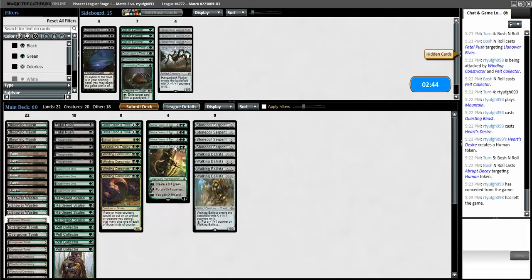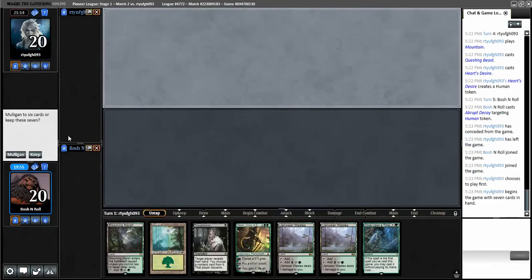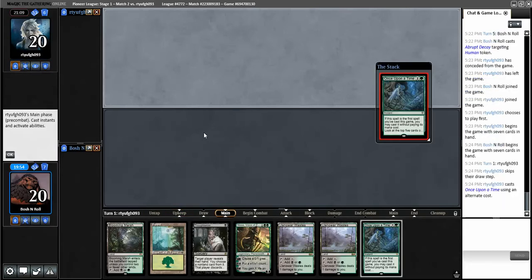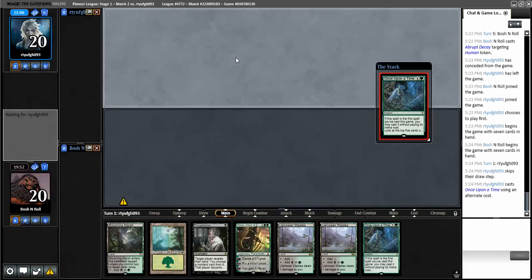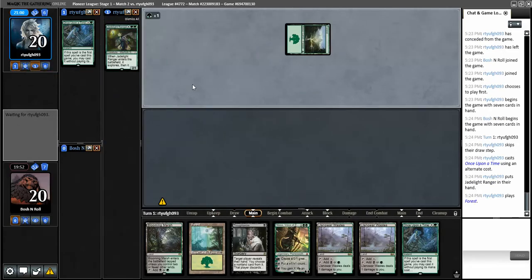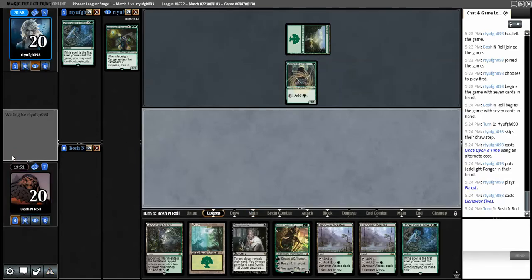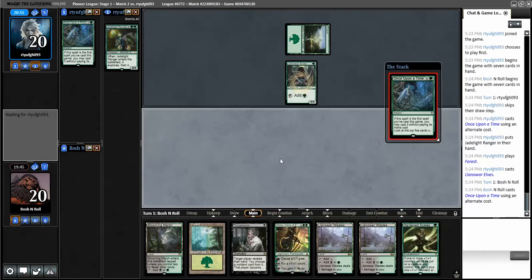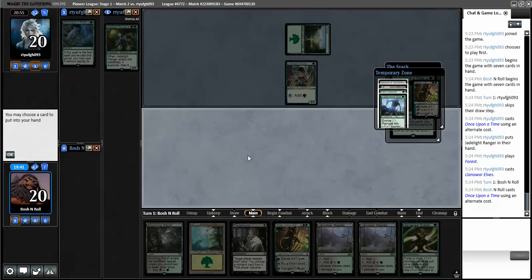Seeing Questing Beast doesn't change my plan in any meaningful way - same deck, let's go. I'll keep this hand. It doesn't have any threats but I can Once Upon a Time for a threat. I can Thoughtseize them in the mid game. You don't need to Thoughtseize on turn one against decks like this because their payoffs cost four and five mana. They're going to have a turn two Jadelight Ranger though - that's pretty powerful. These Once Upon a Time mirrors are so dumb - everyone gets a free spell all the time.